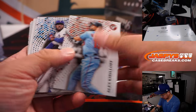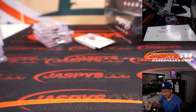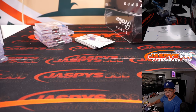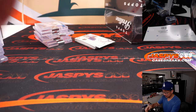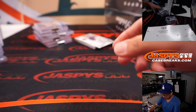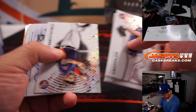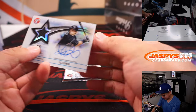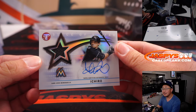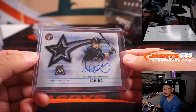There's a Wander Franco rookie insert — I think it's for the X-Line, got to randomize that in the team random. Alright, there's the hit in the middle — and it's Ichiro, Marlins edition. Slice of a Star, jersey and auto, on-card auto mind you, for the X-Line and the Marlins. That's pretty nice — on-card auto as well.